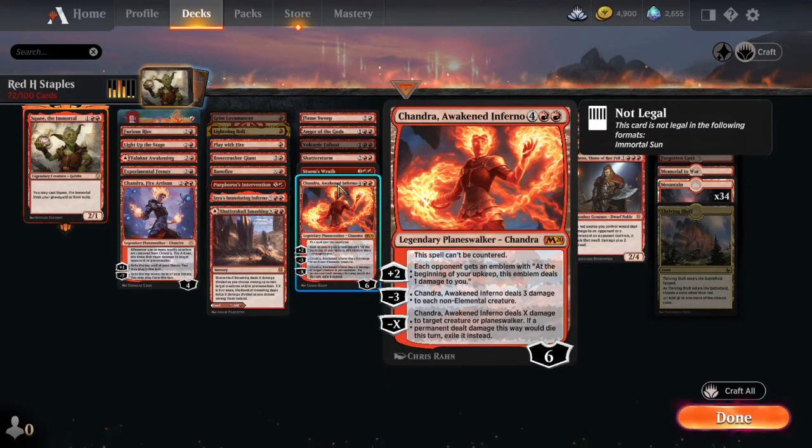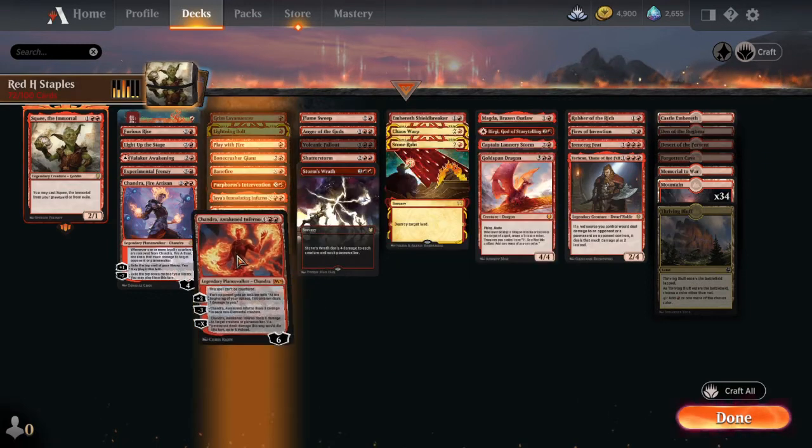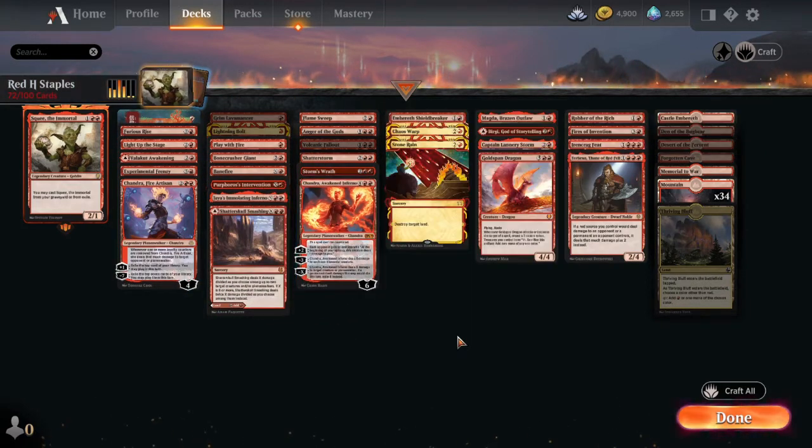Chandra's Awakened Inferno can't be countered. At plus two, each opponent gets an emblem that says at the beginning of your upkeep, this emblem deals one damage to you — which just builds up damage as a win condition. On top of that, we have our sweeper: minus three deals three damage to each non-elemental creature. You can build around that, or just hope there are no elementals. And minus X deals X damage to target creature or planeswalker — if the permanent dealt damage would die, exile it instead. She does so much and fits into multiple categories, but we put her here because that's what I'll use her for most.